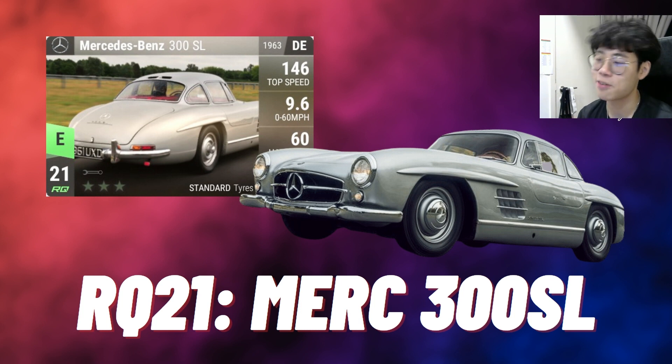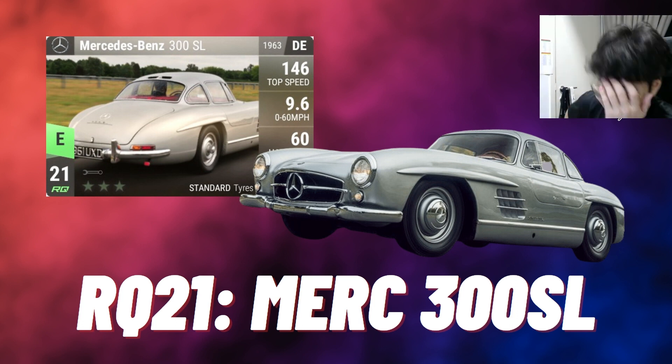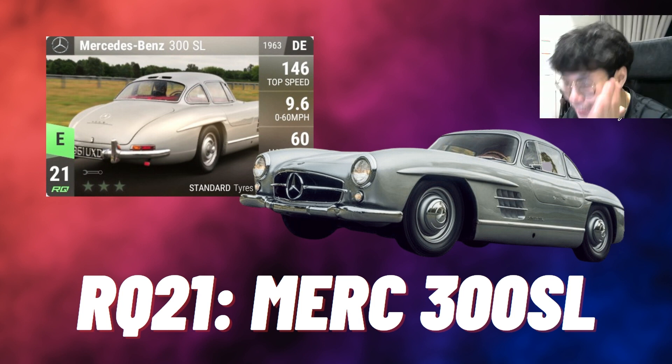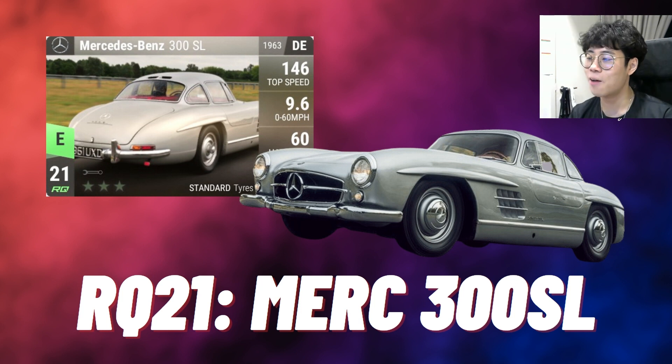The worst RQ21 in my opinion, staying with Mercedes, is the Benz 300 SL. It's very similar to the reason why I chose the Impala for the worst — it's because of what it can be. It's a 300 SL, maybe have a picture with the gullwing doors open, that would be amazing. Instead it looks like it's just going through some kind of British farm. This car is destined for so much more — the front of the 300 SL is so iconic and the gullwing door is so iconic. You can't even see the front of the car.